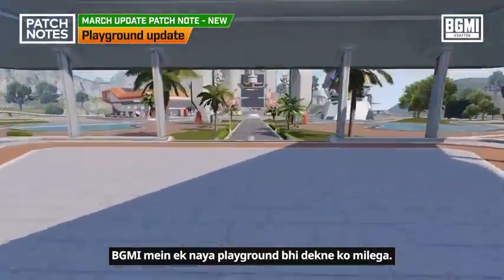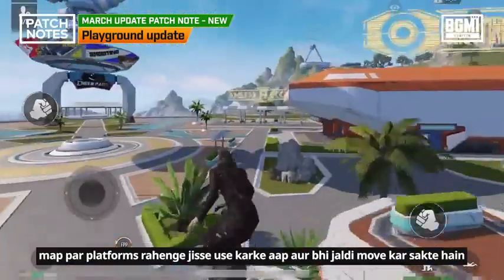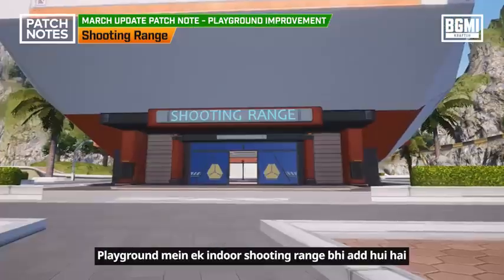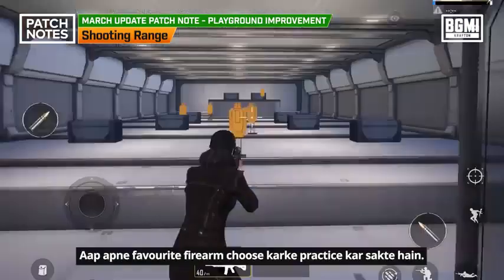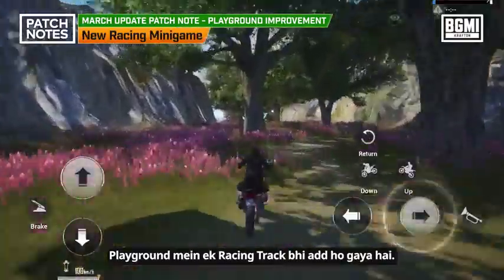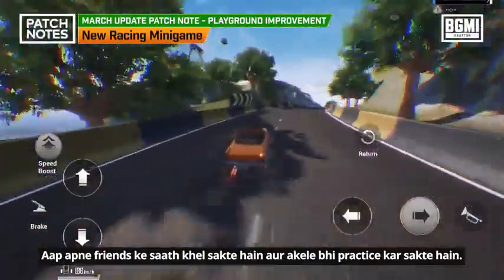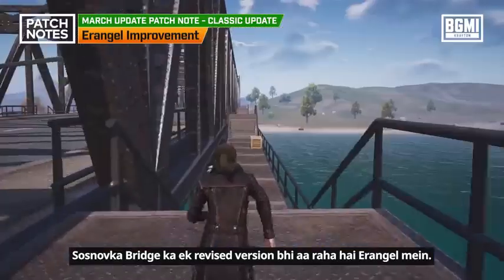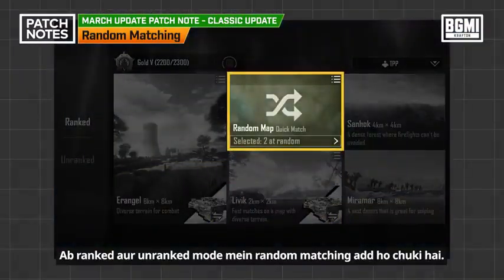BGMI has a new playground. This time the playground has become bigger and you can move around it. There is an indoor shooting range where you can practice shooting and choose your favorite firearm. You can play with your friends and practice. There is also a revised version with a new zoning bridge, which you can use in ranked or unranked mode with random matchmaking.